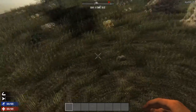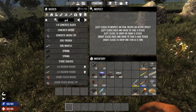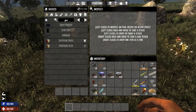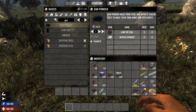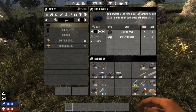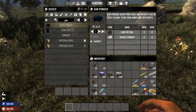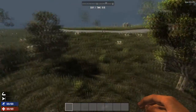Once you've got your coal and potassium nitrate you're going to want to combine them into gunpowder, and you can do that straight from your crafting inventory. To craft gunpowder you need two lumps of coal and two potassium nitrate powder, and that gives you one gunpowder. You need to put in double to get out the required amount, so it can get pretty expensive.